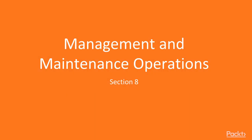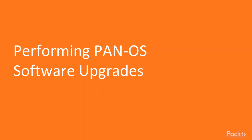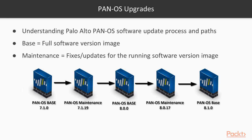Let's continue on to Section 8: Management and Maintenance Operations — Performing PAN-OS Software Upgrades. As we begin this final section, we need to discuss some general maintenance tasks. We're going to be upgrading our firewall image — the firewall's operating system — so we need to understand what the process is behind upgrading your Palo Alto firewall from one specific version to another, or adding an image that provides known issue fixes or more features.